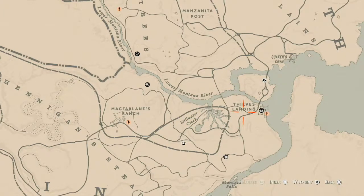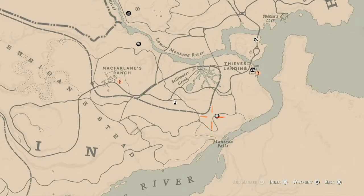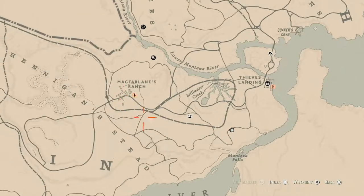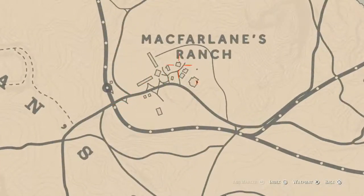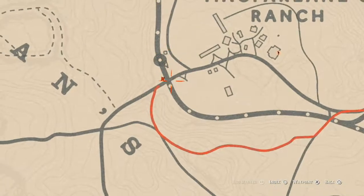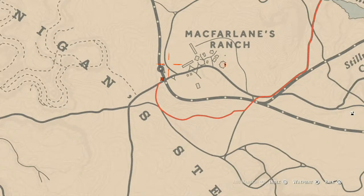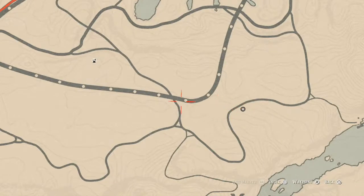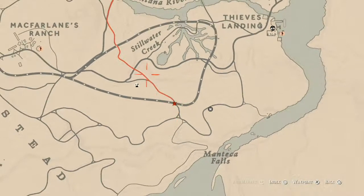She's in the Steelwater Creek, Steve's Landing, and Manteca Falls area, and she will be here until 2 a.m. Eastern Standard Time. Personally, how I get to her when she's in this area — there's a big railroad track. I fast travel to McFallen's Ranch, which puts you right near the waypoint, and then I just take the train track down straight to her location. Once you get close you should see her off in the distance.